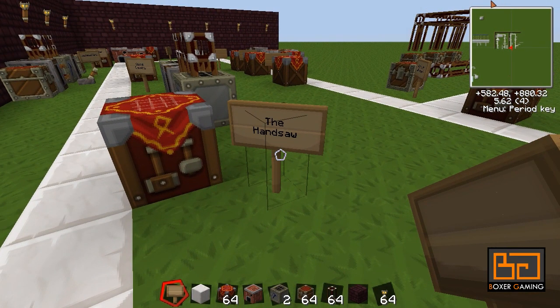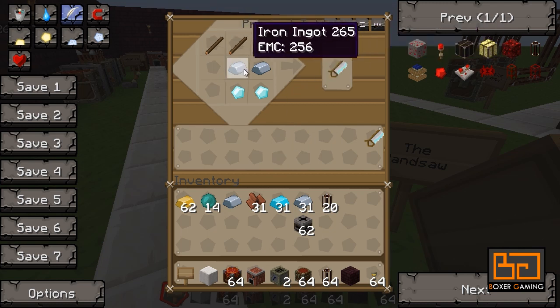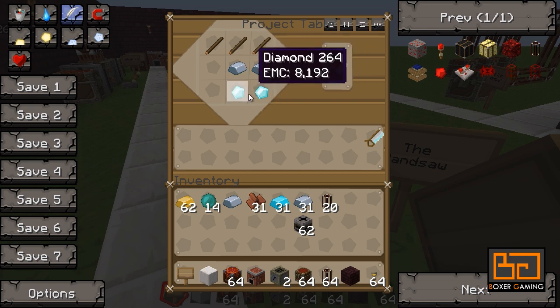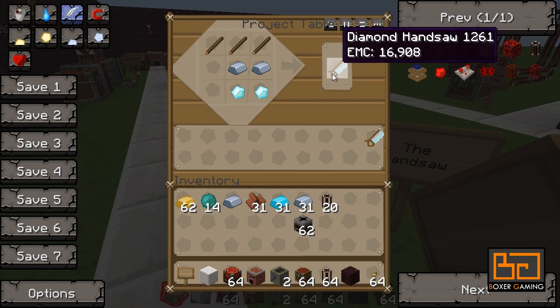The first thing I want to show you is the hand saw. You're going to use this a lot in RedPower. This is how you make one — some sticks, some iron, and some diamonds. You can also use sapphire, ruby, or iron, but I always just make diamonds. It's only two diamonds and it lasts forever — I've been playing about 40 hours and it's still not done.